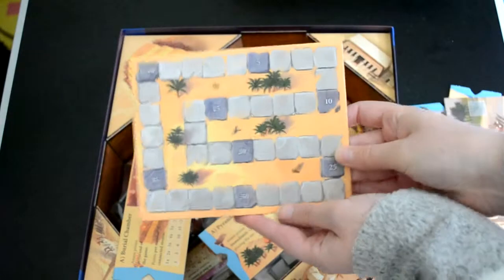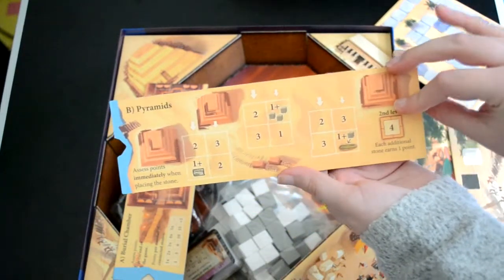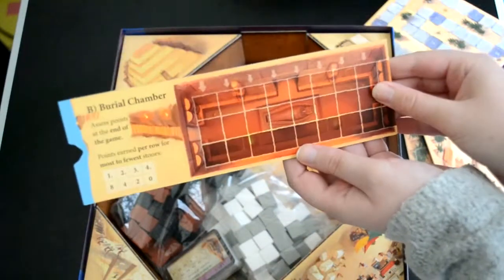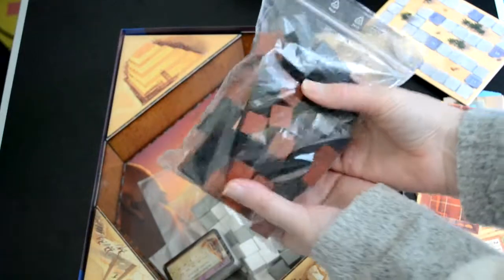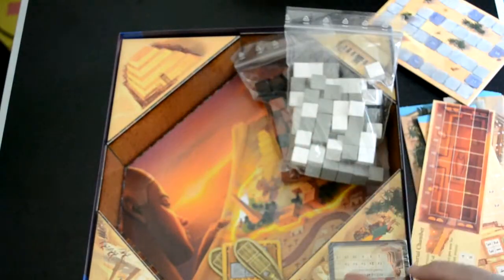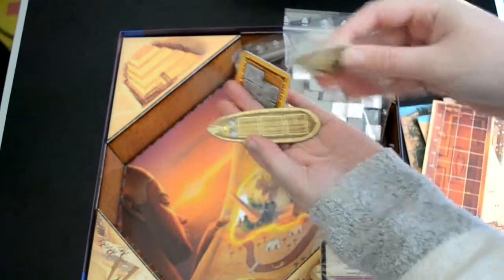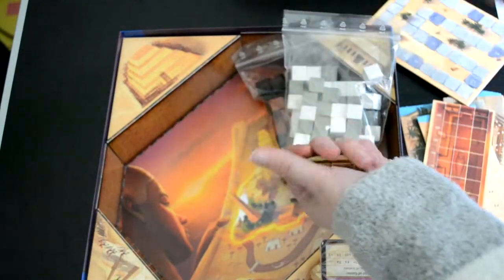We've got some boats — they're different sizes. We have this little piece which is kind of cool. We've got A Pyramids and B Pyramids, which are quite different — that's quite cool. We also have A Burial Chamber and B Burial Chamber, which again are quite different and look pretty cool. We've got the black and brown cubes and the white and grey ones. It comes with some little bags for bits and pieces, which I always appreciate. Then we've got some of our boats — basically they have little spaces for the cubes since they're different sizes.